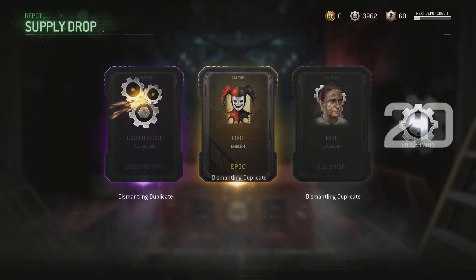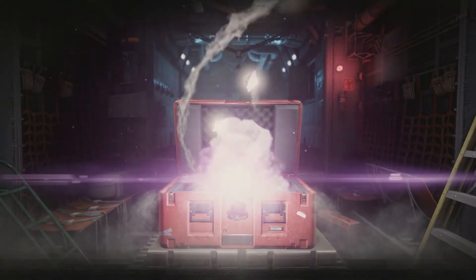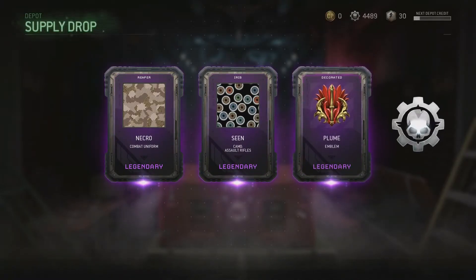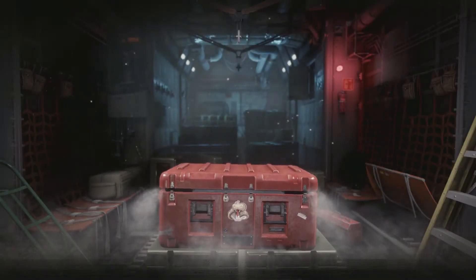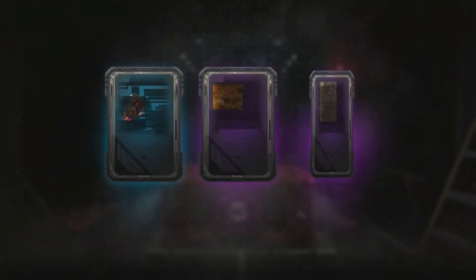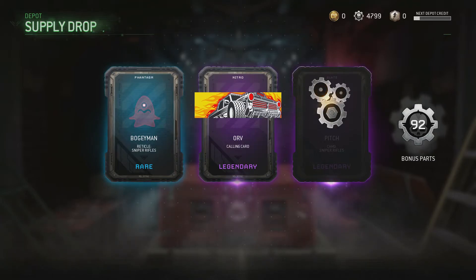Graffiti, Jester — I already have. And Mudder, I already have. That's a bunch of duplicates. We have two more supply drops to open, but I'm pretty sure I'll be able to buy Rangers at this point, which is pretty sweet. That's three legendaries — hopefully we can get some PK-PSD-9. Unless I already have the legendary from that set. And that's more emblems, and Iris — I think that might be a weapon kit. And the final supply drop of 2017 — it's going to be a rare with two legendaries. Phantasm, Nitro, and Slate. I already have Slate — I have that whole collection.